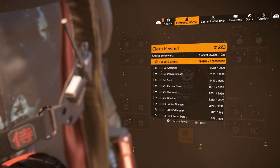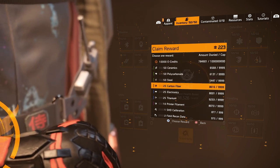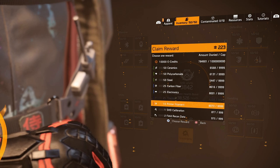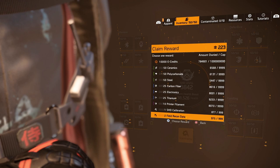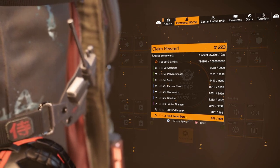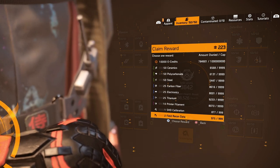Scavenging points can be used to give yourself currency, ceramics, polycarbonate, steel, carbon fibre, electronics, titanium, printer filaments, shade calibration and field recon data. These materials are the materials that you use when you're optimising builds and they are also the materials that you use when you're using the expertise station.